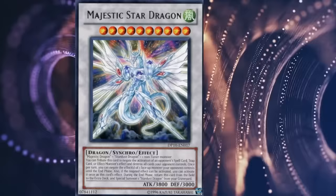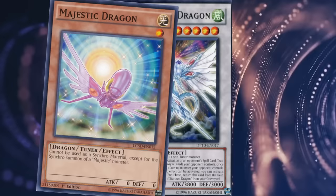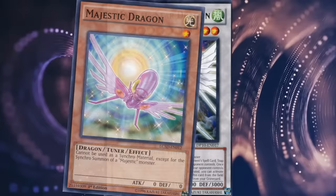Before indulging in this thing's effects, let's quickly put a spotlight on the effort needed to summon it. It requires not only a specific level 8 synchro monster, but also a specific tuner named Majestic Dragon — a fancy pink dildo whose only effect is that it can only be used for the synchro summon of a majestic monster. Does it offer any benefits to counteract this restriction? None whatsoever. As if that wasn't bad enough, you also need to have a level 1 non-tuner on the field, which is where the question goes from how good the card's effect is to if it's even worth summoning in the first place. And the answer is... not really.